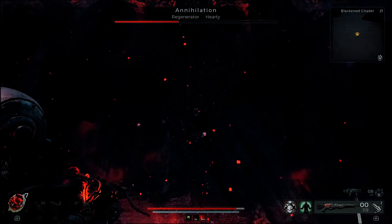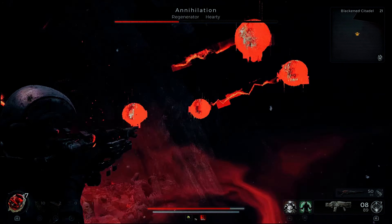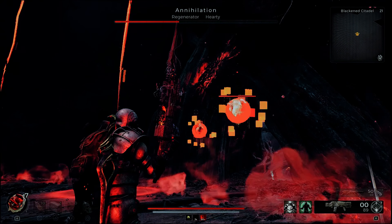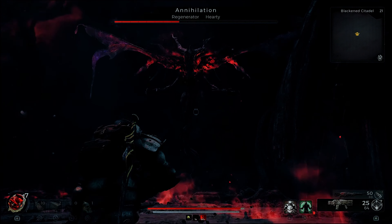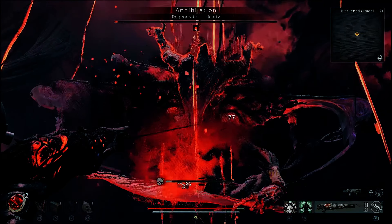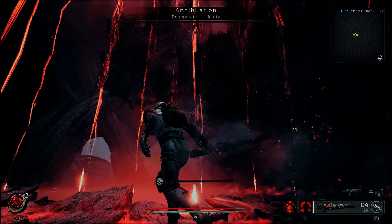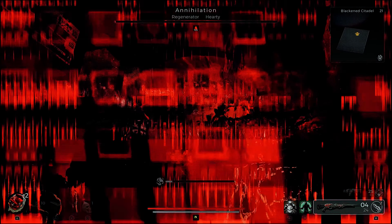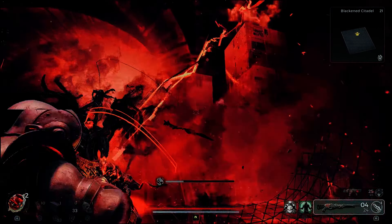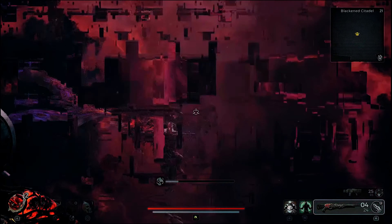Applying bleed damage with the Merciless is going to be key because you never know what type of Annihilation variant you're going to get. I got a Hardy Regenerator and I need his health to stay going down, especially in the second phase because things get a bit cheesy. The fight took over 10 minutes — I think around 15 minutes to kill this guy — and this was about my fourth attempt, no cheese, just raw damage and dodging.